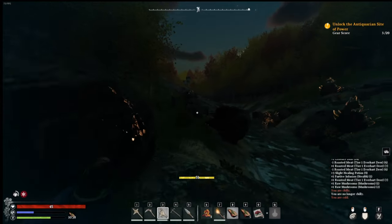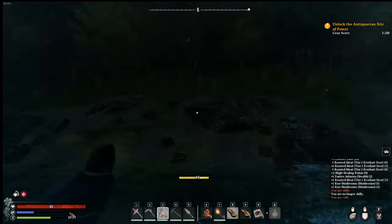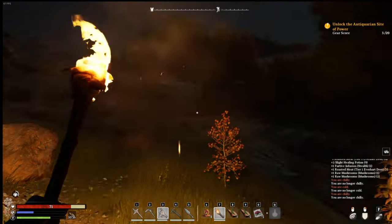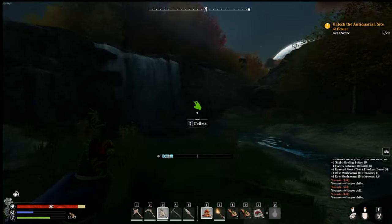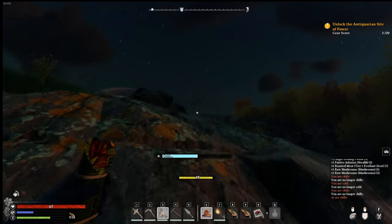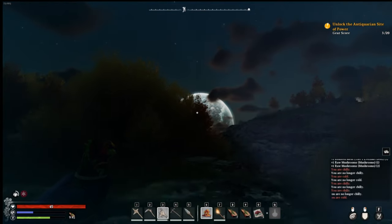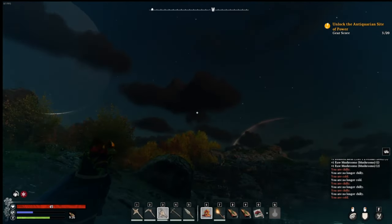We're just gonna run away from these wolves, go this way. That wolf isn't giving up - oh yeah he is. That torch doesn't help us see at all. Let's go up the hill. Oh, that's beautiful! I think those are all realms. That one has rings - I'm not so sure those are planets, but maybe different realms.